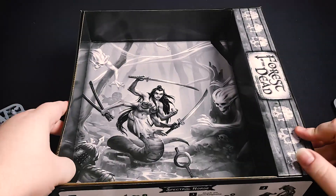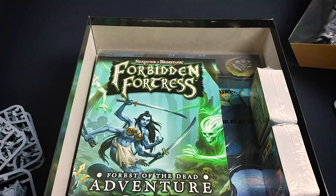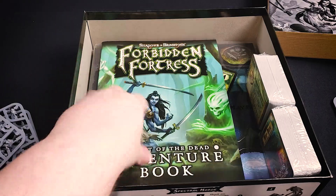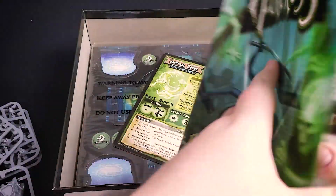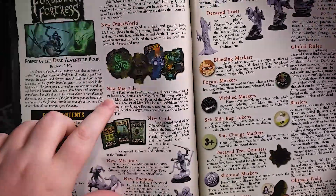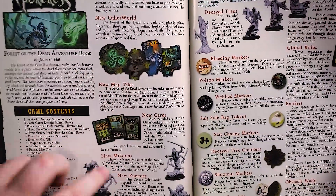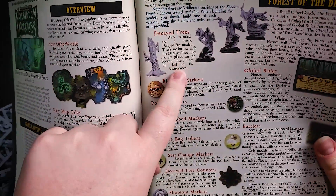Underneath the organizer we have all our cardboard — cards and rulebook. The rulebook is very similar to the ones from previous expansions; it tells you right at the front everything that's new. The Forest of the Dead is our new setting, with new map tiles, new cards, new missions, and enemies. The decayed trees are just terrain pieces.